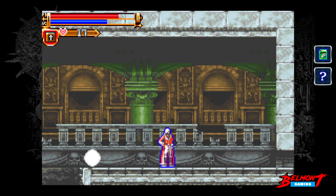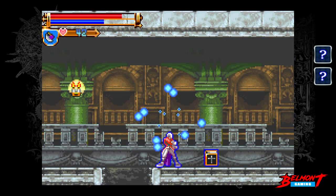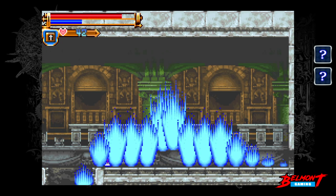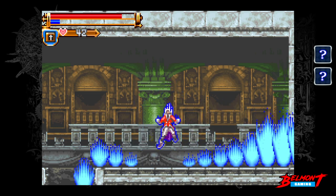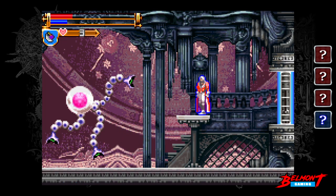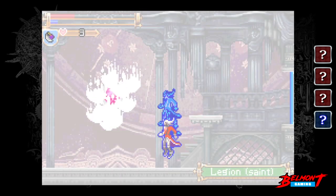The most interesting aspect is that it makes use of subweapons, which are largely ignored by a lot of players in most Metroidvanias. When paired with an element contained in a specific book, each subweapon will perform a different attack. And they're all expressively different from one another. I'm pretty sure you and I will have different combos of choice due to our different playing styles.